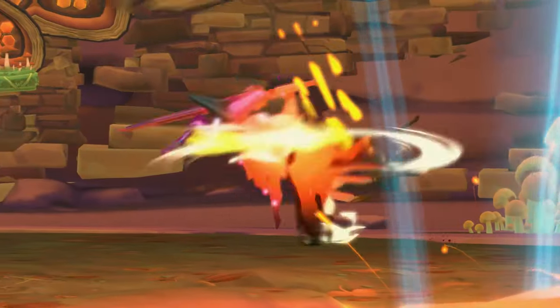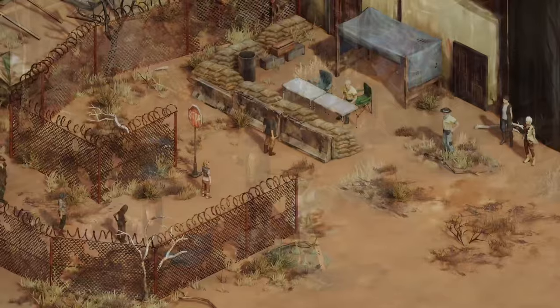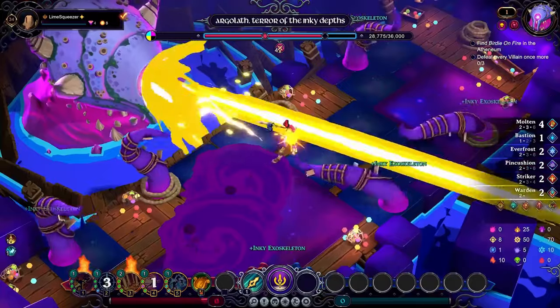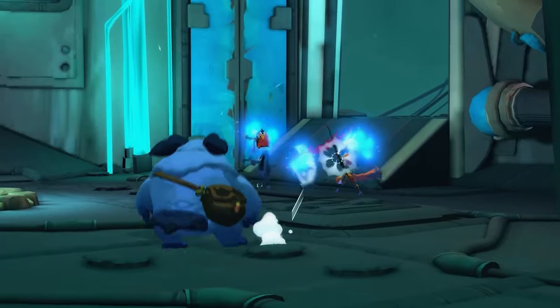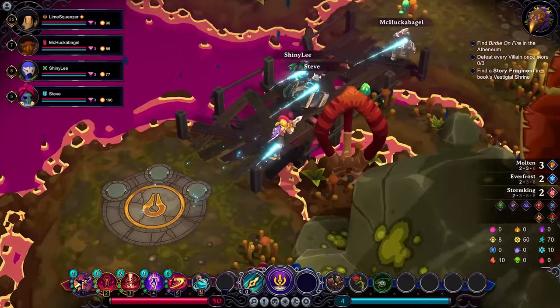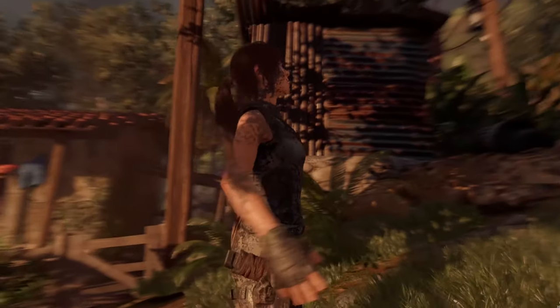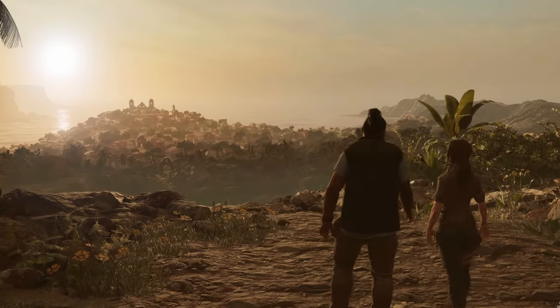The Fallout frenzy isn't the only excitement this week. We've got a whole roster of new additions that make up the 11 games landing on GeForce Now. There's Gigantic Rampage Edition, Inkbound, Broken Roads, Infection Free Zone, and even Shadow of the Tomb Raider Definitive Edition. Here's your full breakdown.